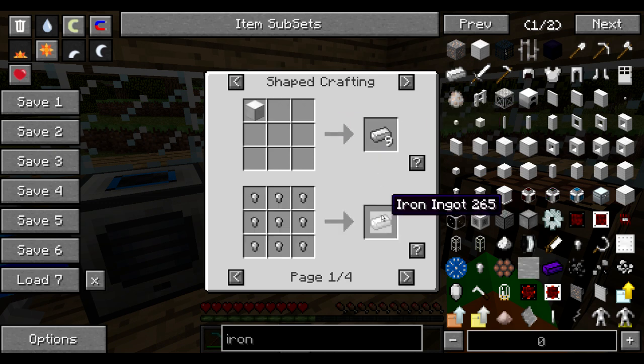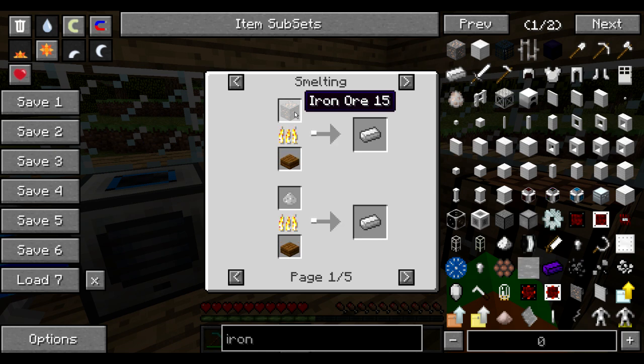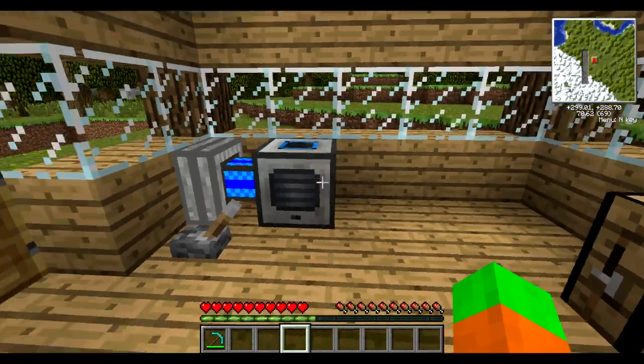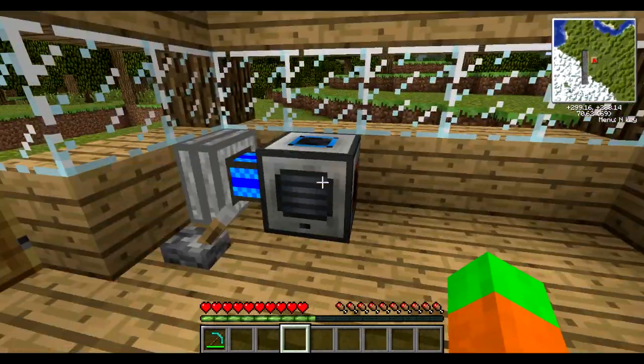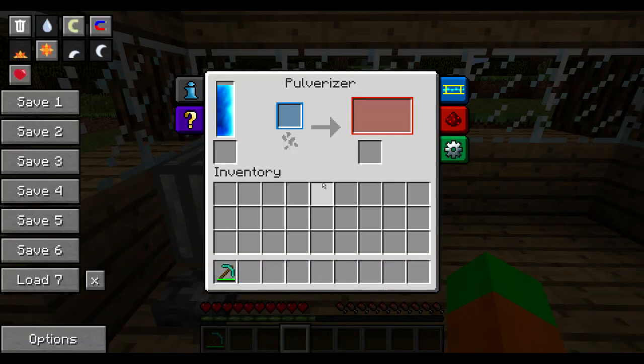Before that I'm going to need to smelt an iron ore or iron dust into an iron ingot, and basically that's it. That's a very simple small process and it's not too long, so let's get started. I'm going to use the same setup that I did the previous time — there is no reason to forget things that we've already learned — so I'm going to use the pulverizer as part of the process.